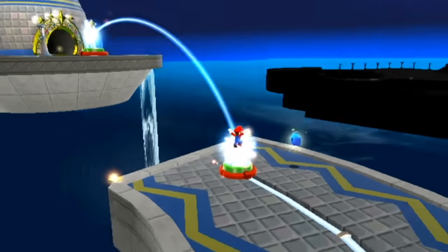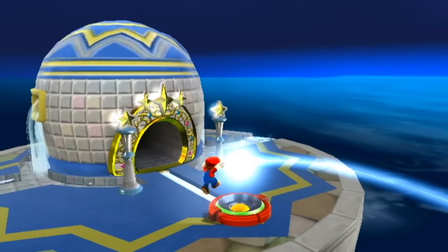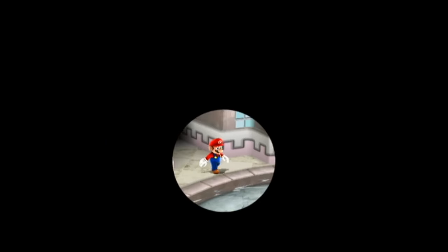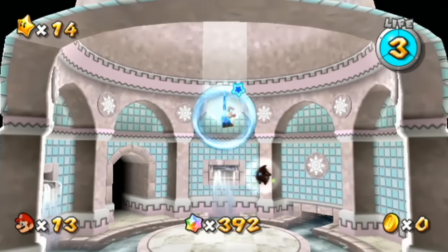Mario, we gotta get to the Fountain Dome because we have a prankster comet in our midst, as well as general stars we need to get in this dome anyway. I'm doing things in chronological order - I should probably stop mentioning it.